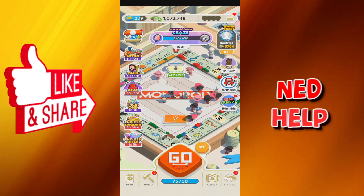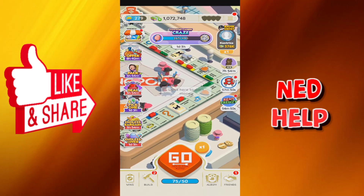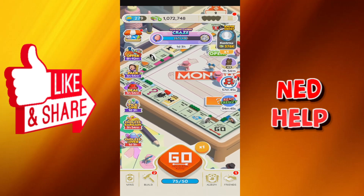In this tutorial, I'm going to show you how you can attack someone in Monopolical. Basically, we need to land on these tiles right here with the train. I'm going to pause the video until I get a roll and land on them, and I'll be right back.